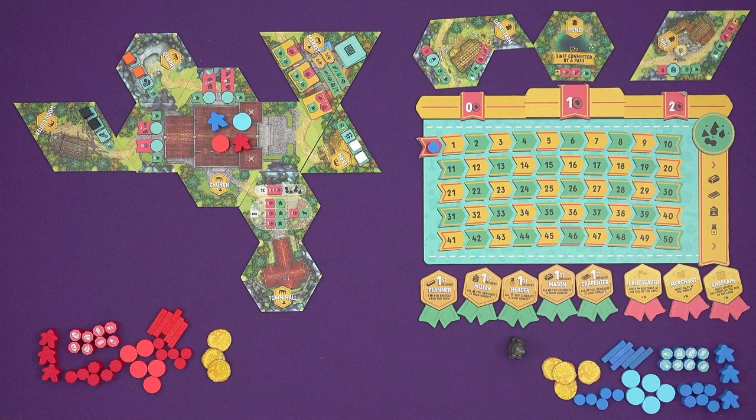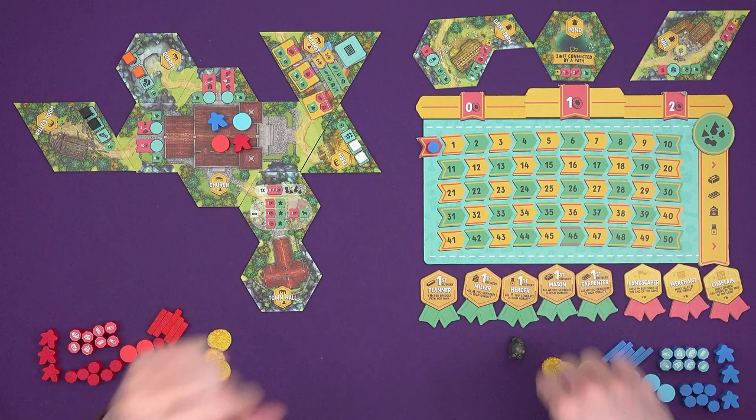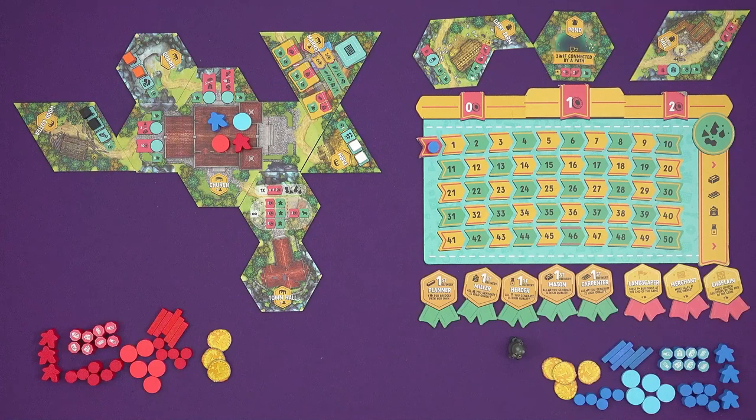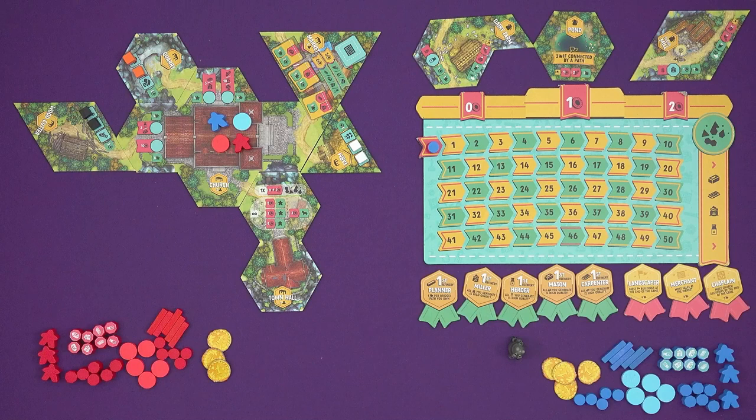The game is for one to four players. It's going to have a solo mode from David Tortsy and Nick Shaw, who have made incredible solo modes both separately and together. I haven't got that in my prototype but I'm expecting great things. As mentioned, it's on Kickstarter, so this is a prototype — the Kickstarter will show you what the final stuff looks like. Instead of amazing donkey meeples you can see on the Kickstarter page, I've got discs, but we can imagine. I've got the game set up for two players.